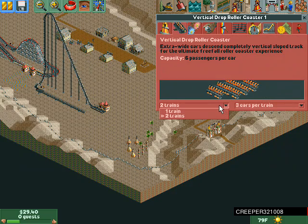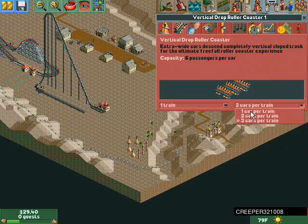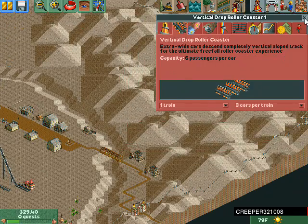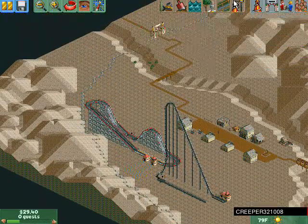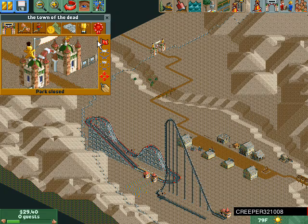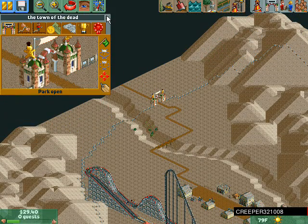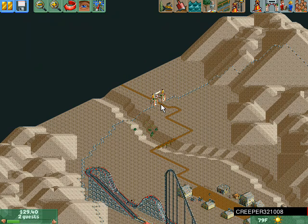What do the cars look like? I'm going to do one train — minimum three cars, which is okay because that's exactly what we need. Is the park open? Open park — we're gonna have to open the park if we want some money. Our first visitors!